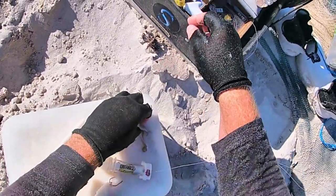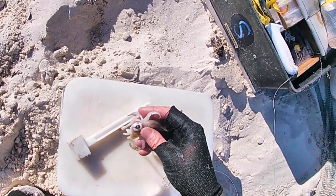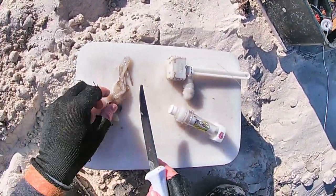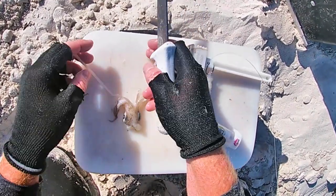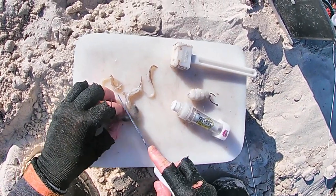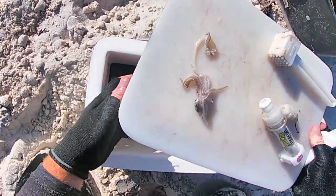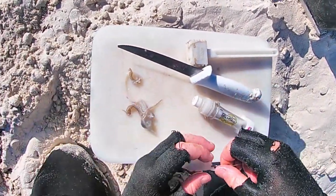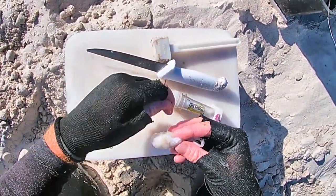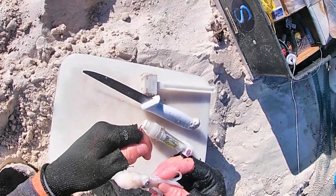What I like to use is the Chaka head. Just split it in half — this is gold. Take this piece of Chaka, just wrap it onto the bait, just wrap it softly there.